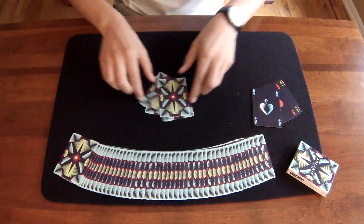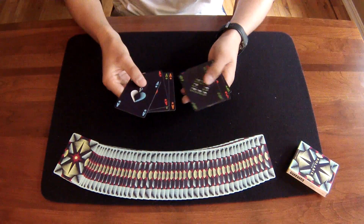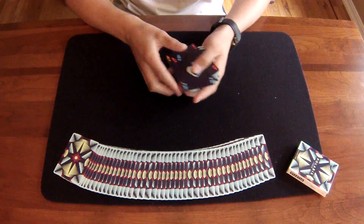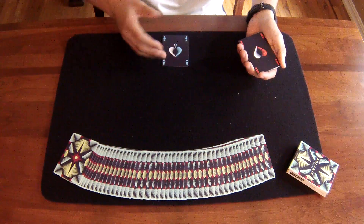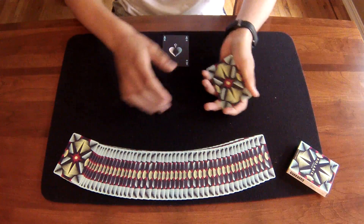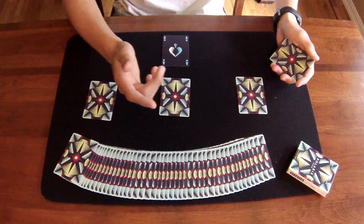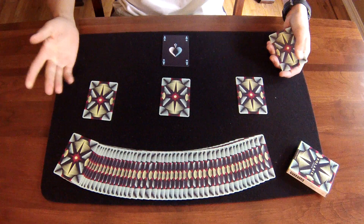It doesn't matter what these are, but obviously they're not the aces, because I have them right here. So now I have eight cards — 4 plus 4. The Ace of Spades is actually the leader ace, so I'm going to set it down right here, and the rest of the aces — Hearts, Clubs, and Diamonds — I'm going to set down in a line. Well actually, for you it's left to right, because this is my left but your right.